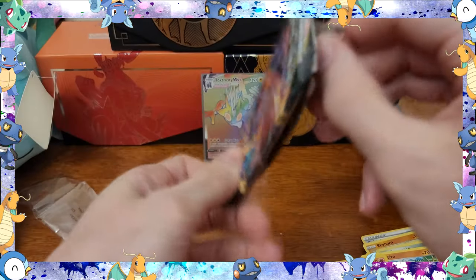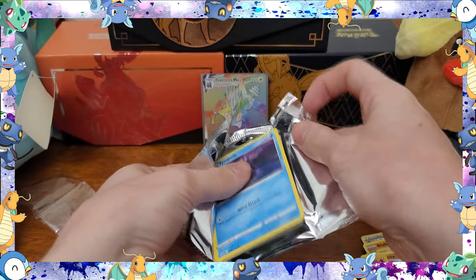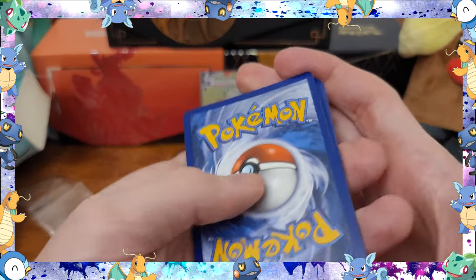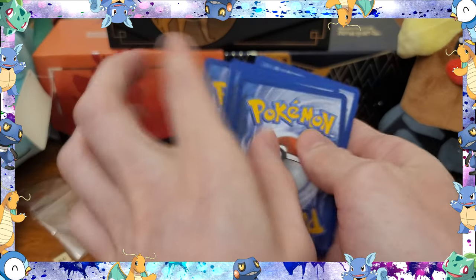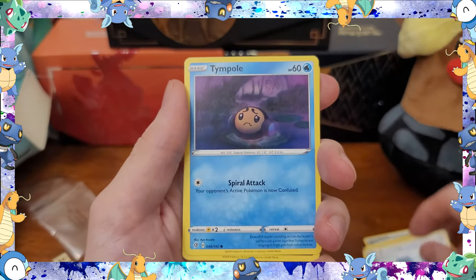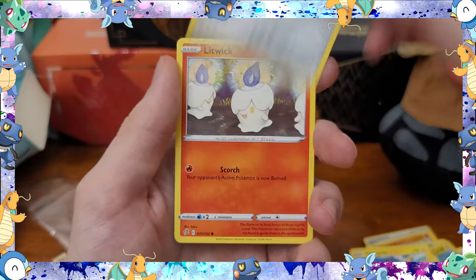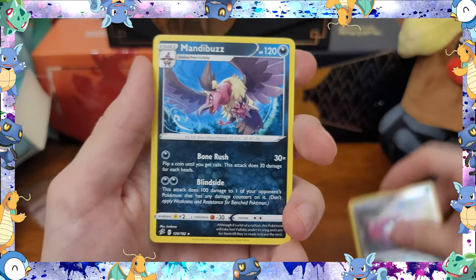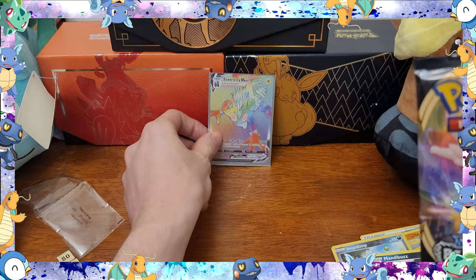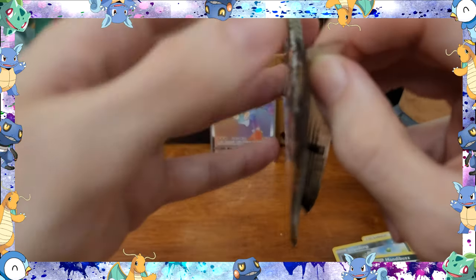That's a cool pull out of Rebel Clash. We got two more of those too, so I don't know if we'll get anything good. We just pulled something awesome. Steel Energy, Sonia, Pelipper, Bronzong, Tympole, Trubbish, Heliolisk Tile, Pawnard, Litwick, Reverse Hollow Indeedee, and a regular rare Mandibuzz. I can't get over this card. That's a cool looking card. I like it. Definitely going on the top of my new collection.